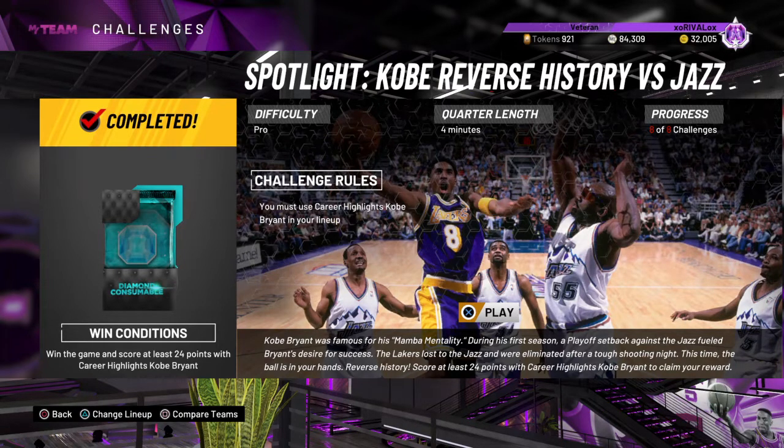Run two guards on this challenge, run Kobe at small forward, and then two power forward centers that need rebounds. The guards are going to get their assists - literally pass it to Kobe, he fires up a three, rebound, fire it back to him, up three, rebound, back to him, up three. It's super easy. I personally used the diamond contract on this Kobe card because I made a post on Twitter saying if they bring out Kobe they should bring out a diamond contract so he lives in our hearts forever.